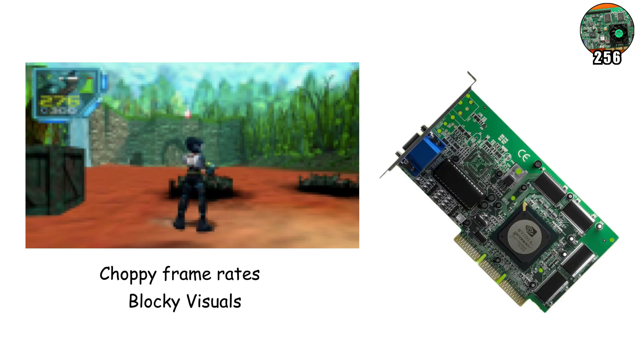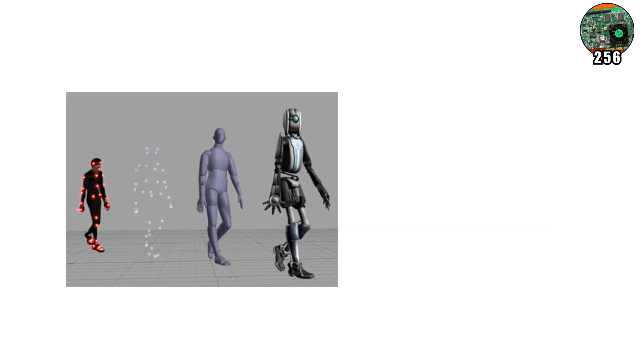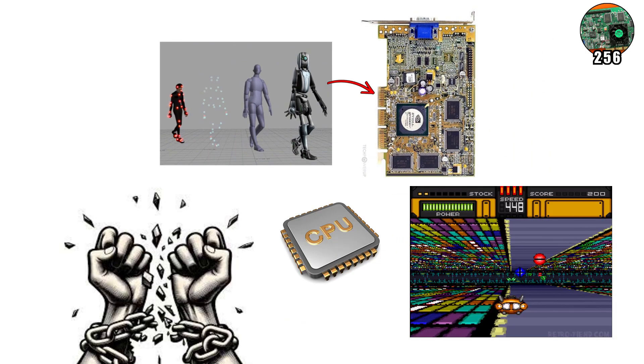But the GeForce 256 flipped the script. It introduced hardware transform and lighting, meaning it could calculate how light bounced off 3D objects directly on the graphics card itself. This freed up the CPU and made games feel dramatically smoother and more lifelike.